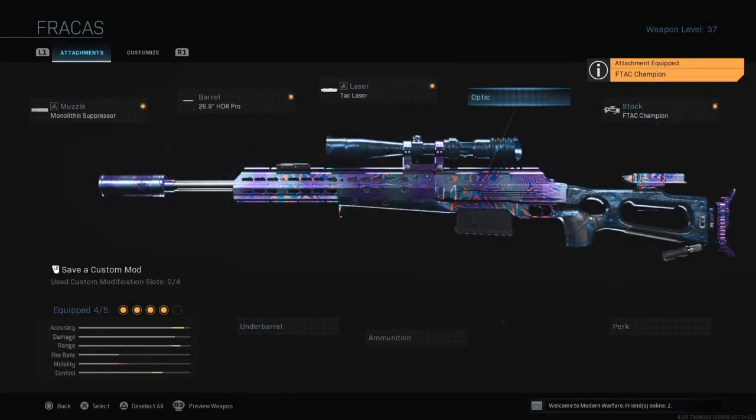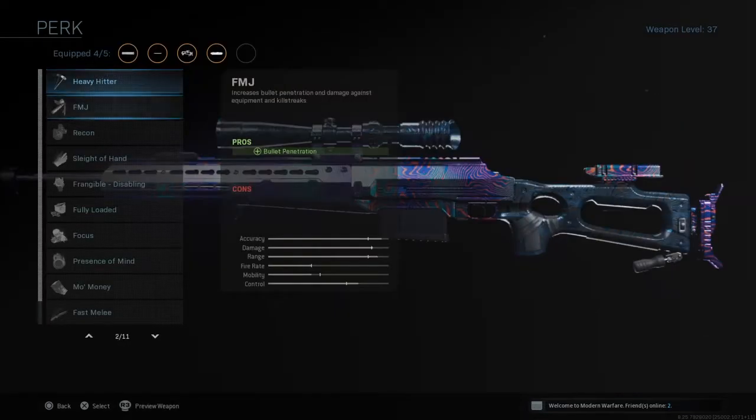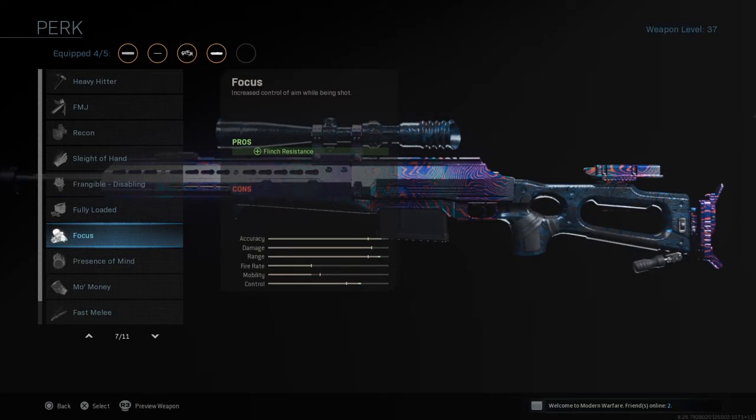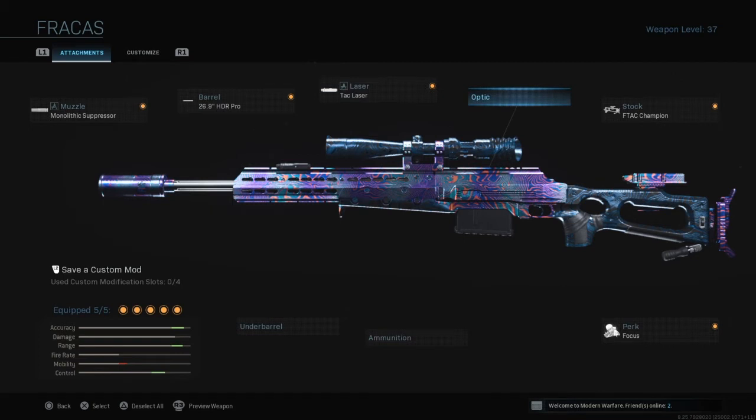Now I am going to keep the optic attachment empty, because I do want to keep my aim down sight speed a little higher, plus I do like the default Sniper scope, so it's not a big deal to me. But I am going to use the Focus perk for that flinch resistance, since I do play a little bit aggressive.